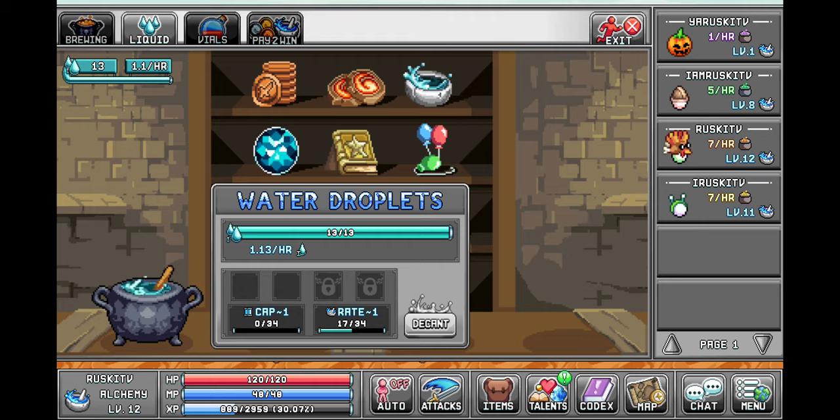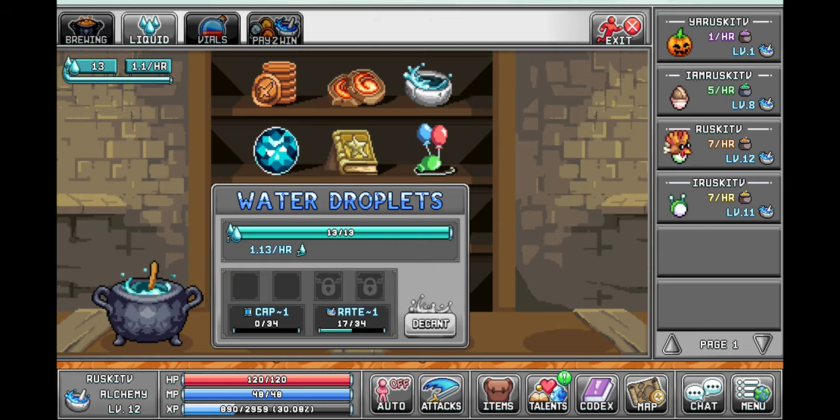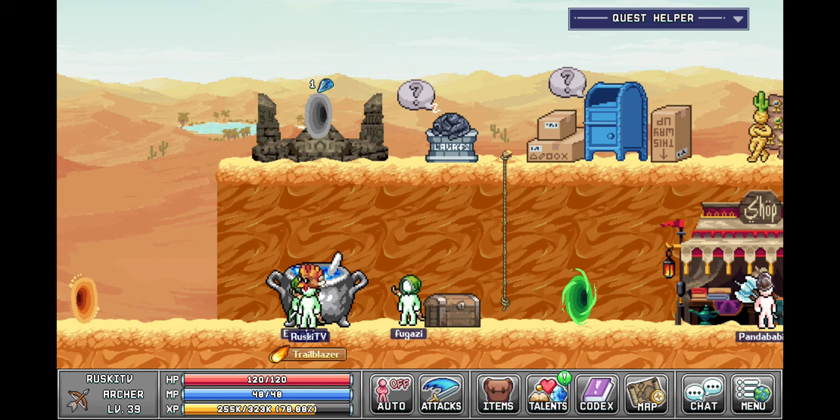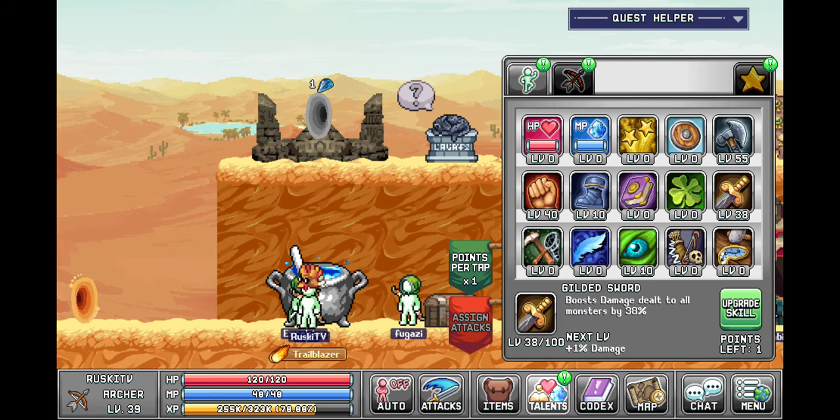You can watch Bandit Bob guides for a better guide on alchemy. Literally watch any other Legends of Iodon creator and you'll probably understand much better, because I don't really explain shit very well. Clearly.